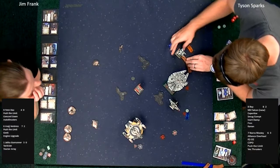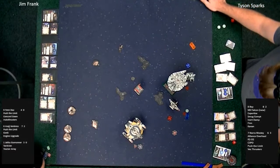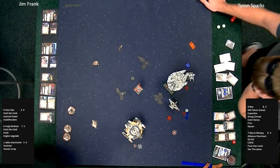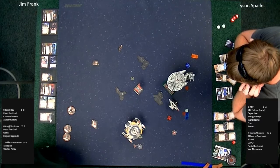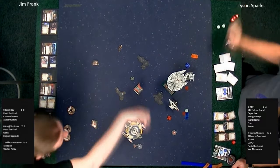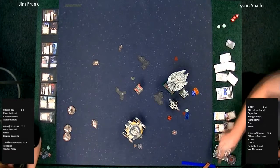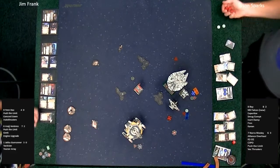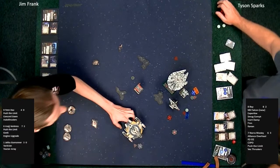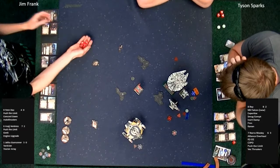A two-bank from Fen Rau, going right in front of Rey. He's got an opportunity to break arcs, though with Rey that only takes away her re-rolls from her pilot ability. The re-rolls are huge — dice modification and re-rolling is huge. It's all about mitigating the randomness. He took the boost action to get out of arc and create a range shot for Nora Wexley. Asajj Ventress assigns a stress token to Nora Wexley. Fen Rau gets the first attack at Nora Wexley.